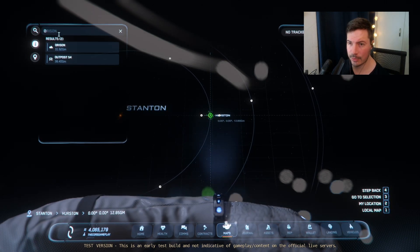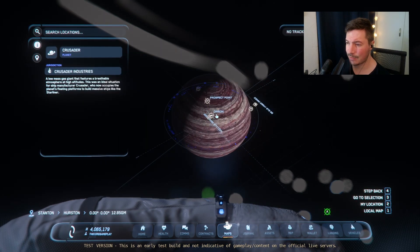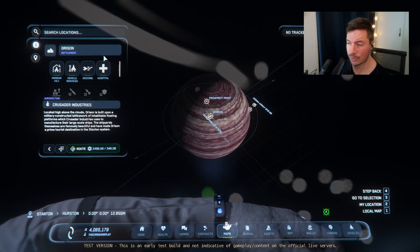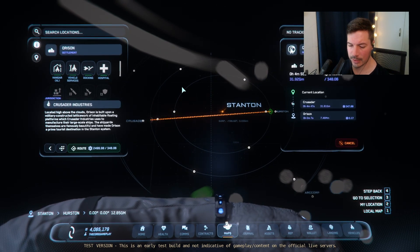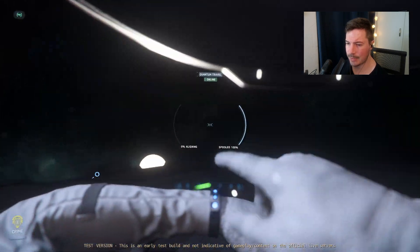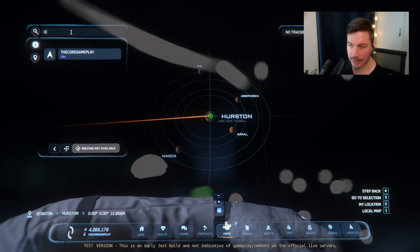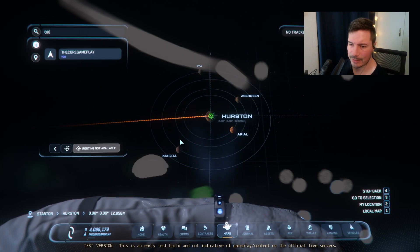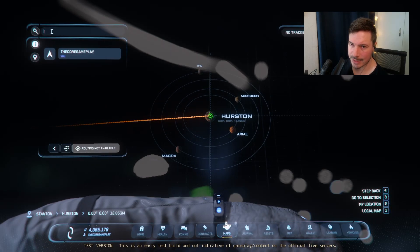Maybe we don't know where Orison is — just click the search bar, type 'O,' and Orison will show up. Click it and it will set our destination to that planet. Then just hit R to route us since we already chose Orison. Once routed, we're good to go and can close the map with F2 again. Sometimes you can't close it if you've typed something in the search bar — if that happens, backspace the text and hit the little X to exit search, then you can close the map.